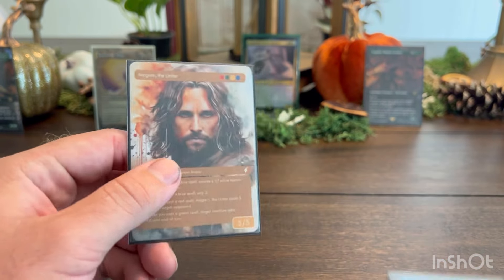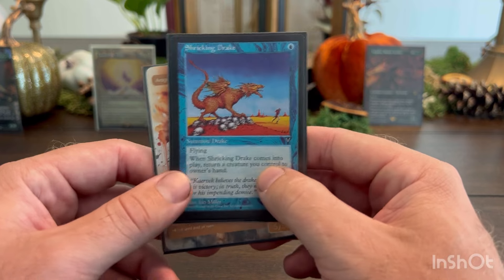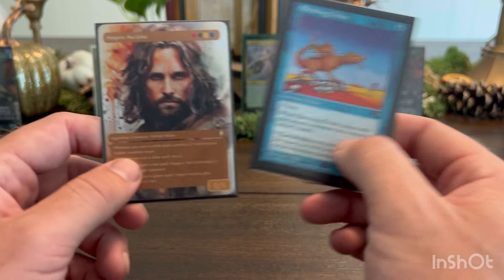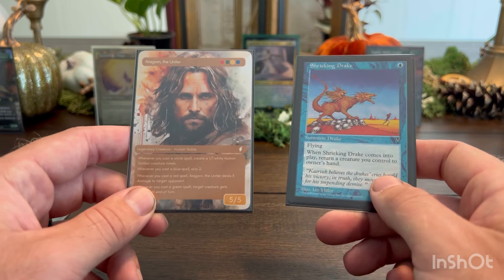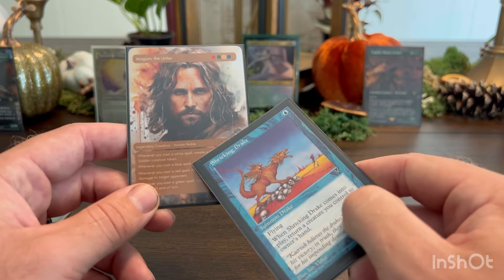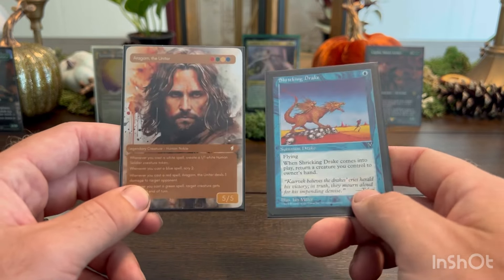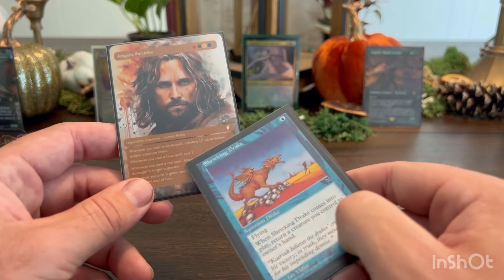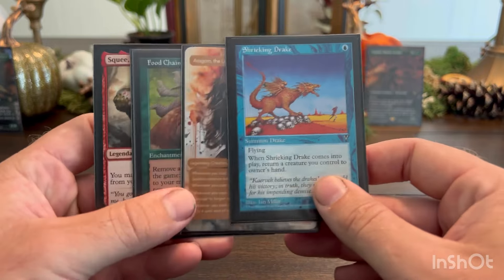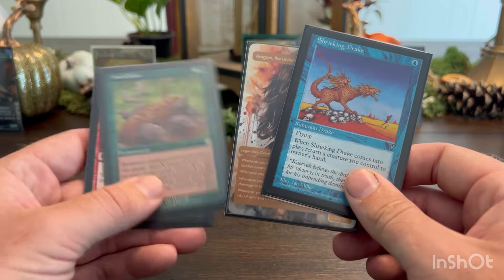Another honorable mention is Aragorn and Shrieking Drake. Shrieking Drake is a one-mana 1/1 flying Drake — whenever it comes into play, return a creature you control to your owner's hand. So you cast Shrieking Drake, and its ability bounces itself back to your hand. This matters because whenever you cast a blue spell with Aragorn, you scry two. So with plenty of blue mana, you can cast Shrieking Drake over and over again to scry through your deck and find your combo pieces — Food Chain and Squee.